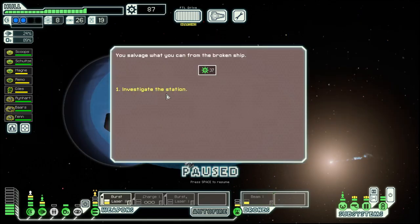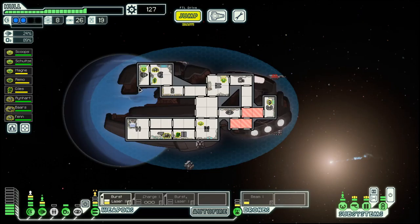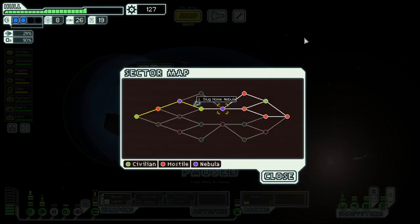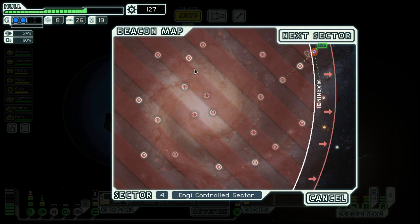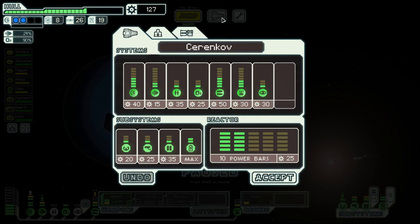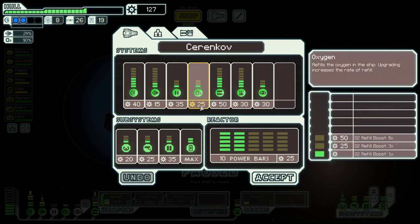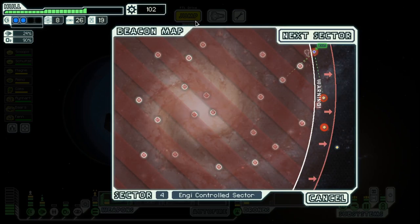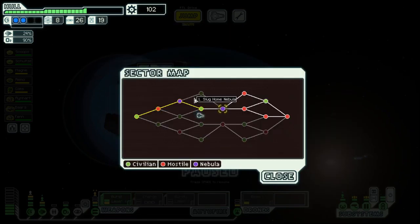It was a bit of a hairy start there but we got there in the end. And then we will move on to Slug Home Nebula. As always when moving into Slug Home Nebula, it's a good idea to improve oxygen. But that's for next episode anyway — so see you then. Goodbye.